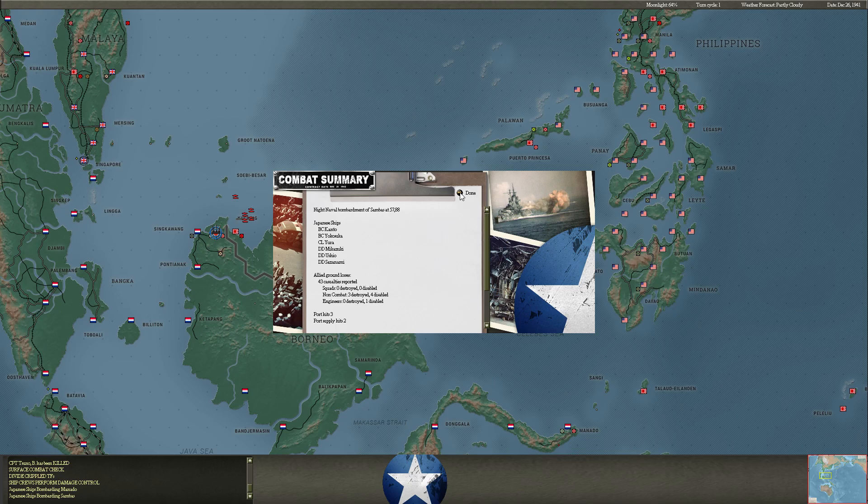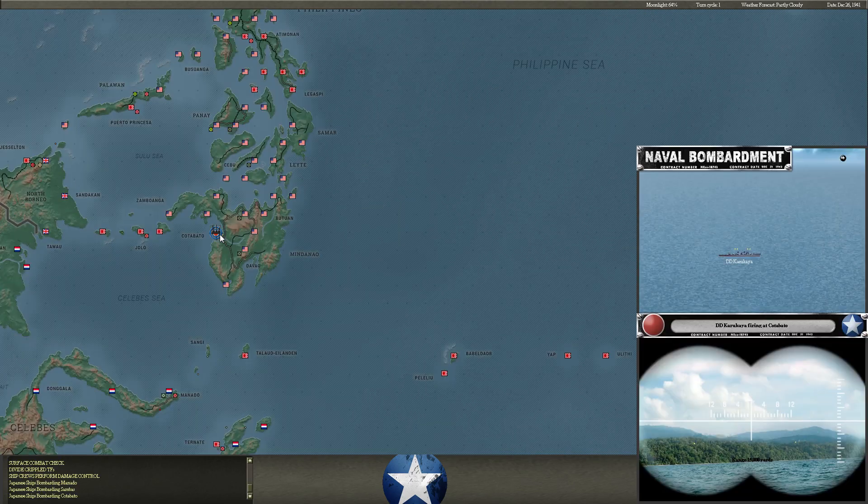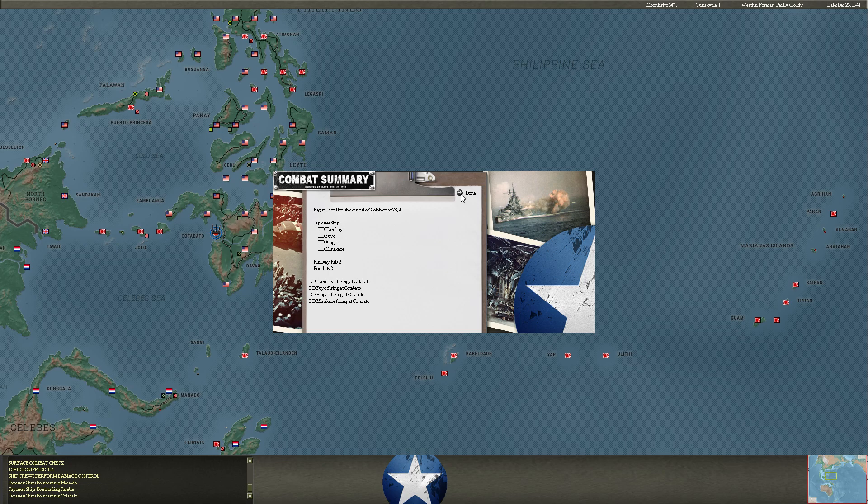Not a lot of damage — I need to get better at using recon planes to spot for my bombardment task forces. I also sent some destroyers to bombard at Kotabato in case that's where he's launching these strikes from. They don't really do much damage, because he's been launching those naval strikes and they've been pretty deadly.